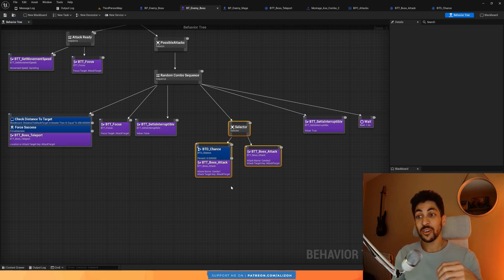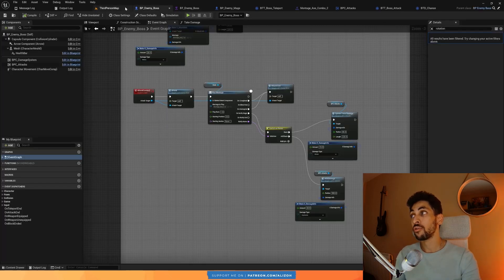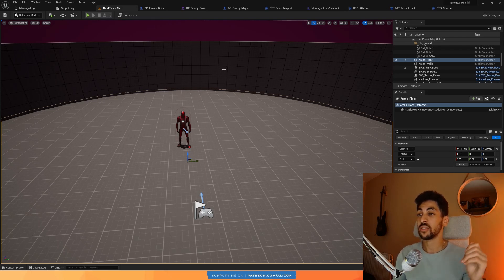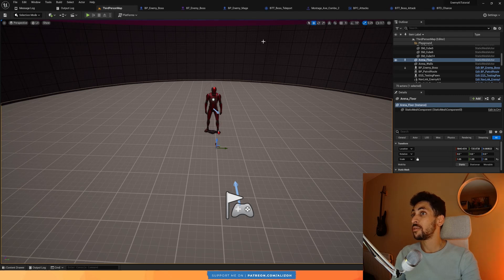Now it's time to move on to something more exciting — this is what's going to give the boss the feeling of doing different attacks and actually using the environment. So far the boss has just been doing melee attacks, teleporting to targets, and doing combos, but not using the environment. We're going to add an ability for the boss to throw their axe from specific points in the arena — a projectile effect where it's actually the axe in their hand that they're throwing.